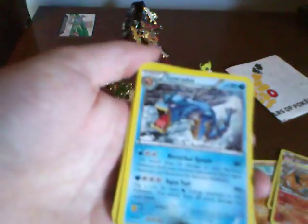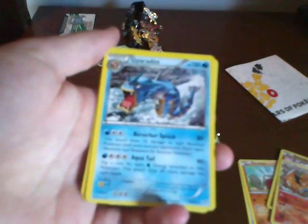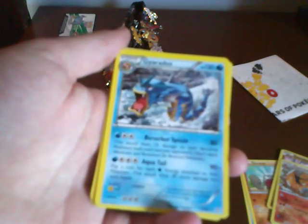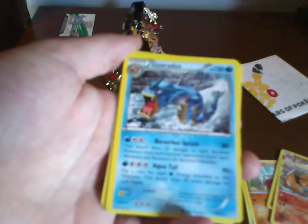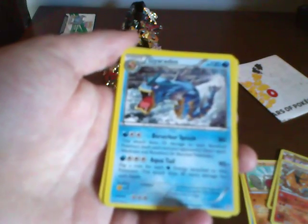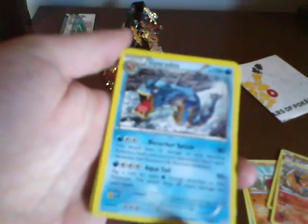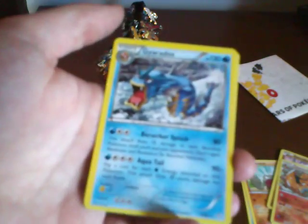And then we've got a Gyarados - that's a cool looking Gyarados. He's got Berserker Splash: this attack does 10 damage to each benched Pokemon, both yours and your opponent's. And Aquatail: flip a coin for each water energy attached to this Pokemon - this attack does 30 more damage for each heads. Very cool. You could really do some big damage with Aquatail.